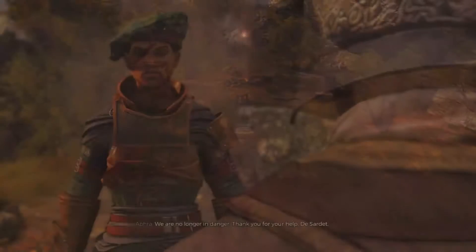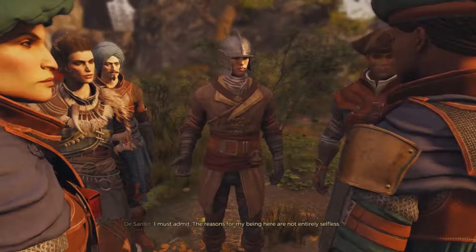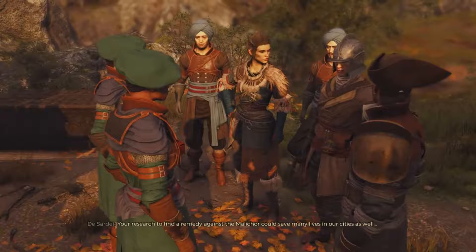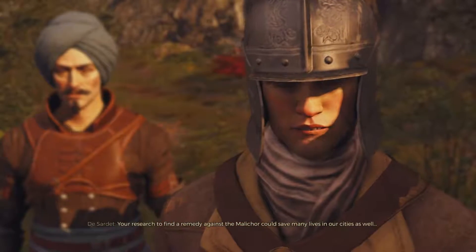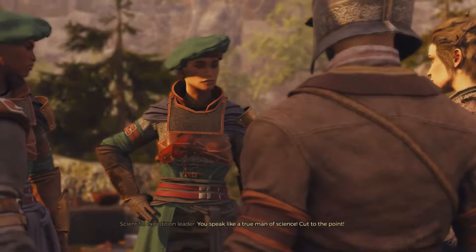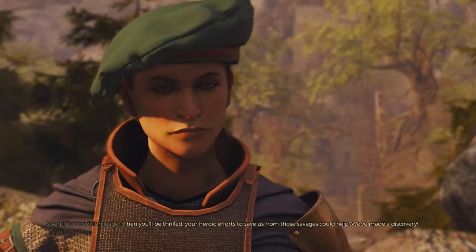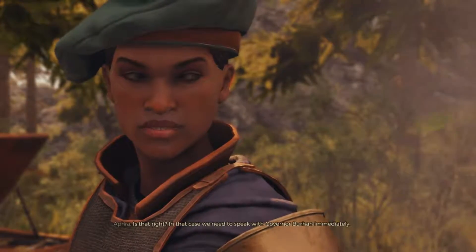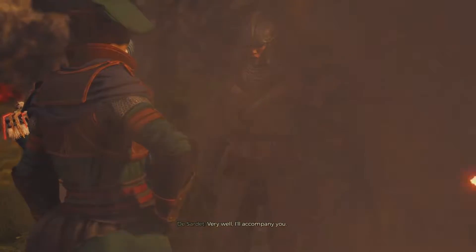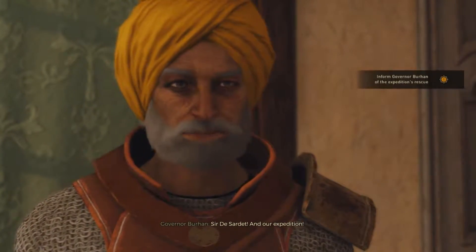Siora says: 'We are no longer in danger.' Afra thanks Dasade and admits the reasons for being here aren't entirely selfless — finding a remedy against the Malachor could save many lives in their cities as well. She mentions they've made a discovery and that they need to speak with Governor Boerum immediately. She'll accompany us.